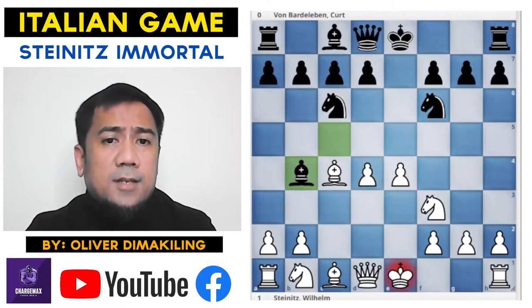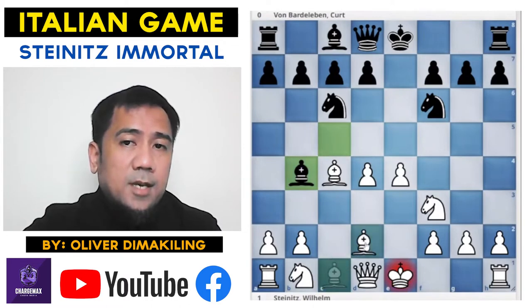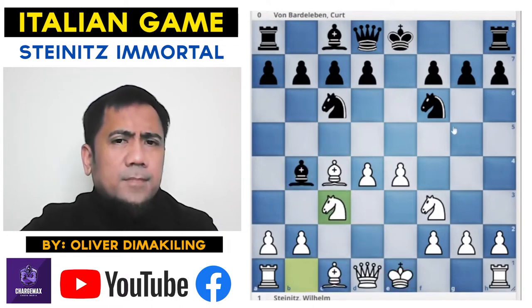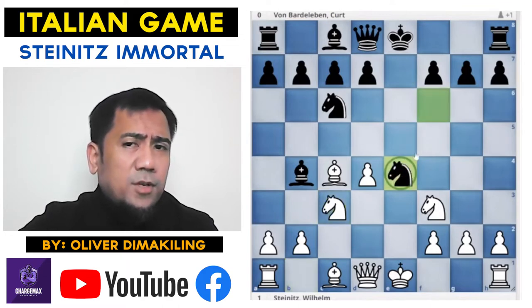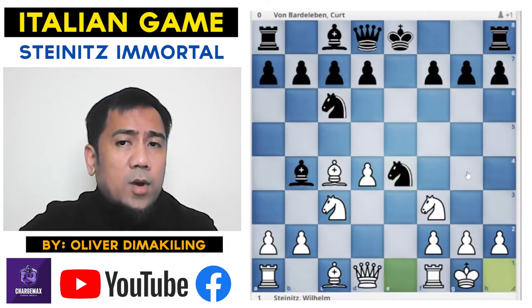Black plays Bishop b4 check, and instead of Bishop d2 as discussed, White plays Knight c3. This is interesting — White actually sacrifices that pawn on e4. If Black grabs that pawn on e4, White castles.